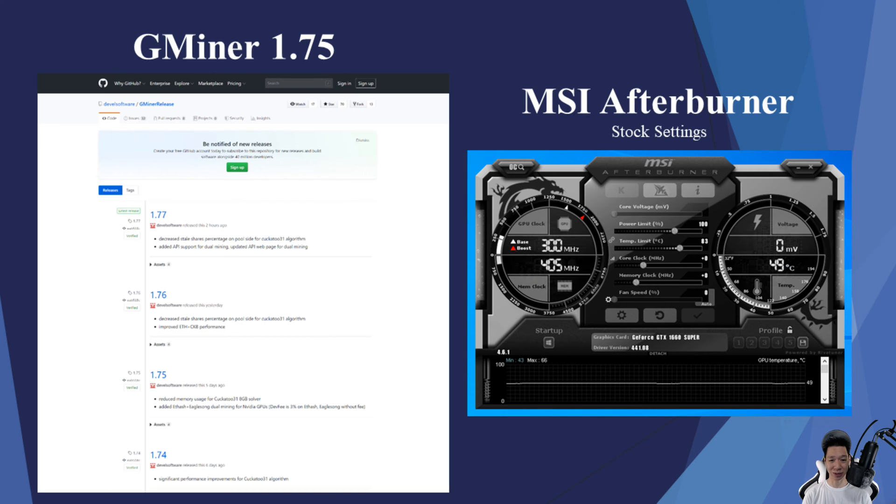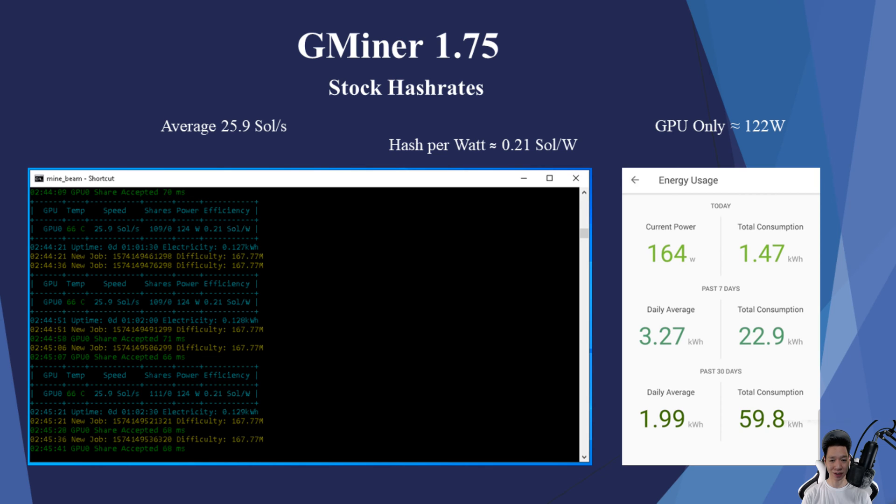Now while making this video, a new version of GMiner was released, but it shouldn't affect the performance due to the notes that were released as well. Running GMiner on stock settings, I was averaging around 25.9 sols. My whole test bench was pulling around 164 watts, so the GPU itself was only pulling around 122 watts. The average hash per watt is about 0.21 sols per watt.